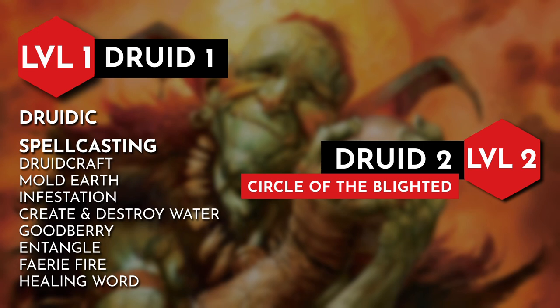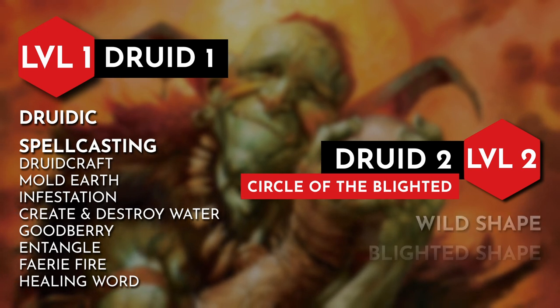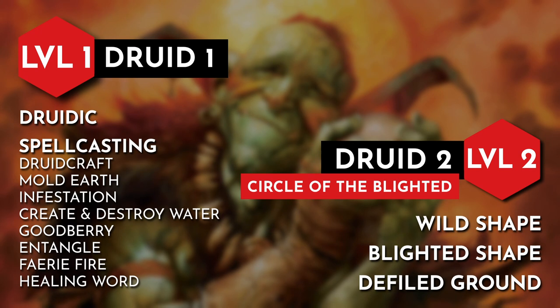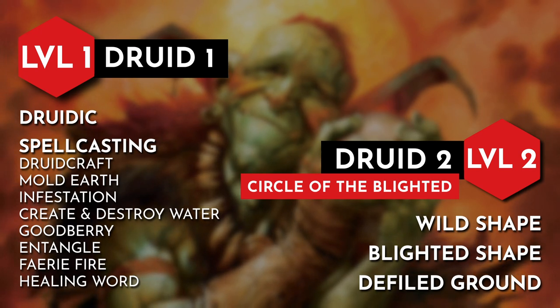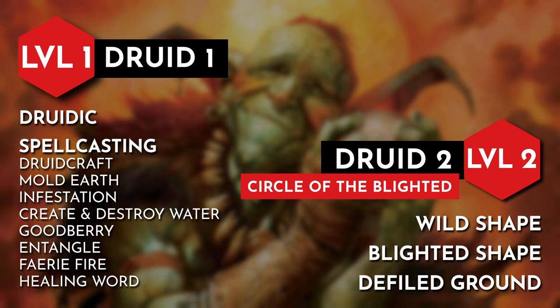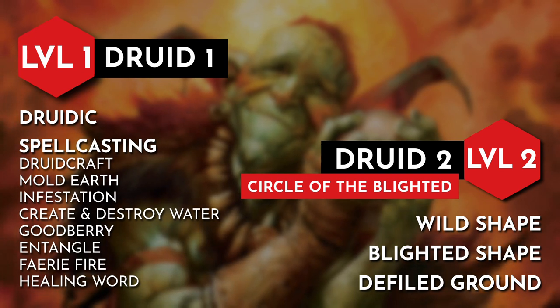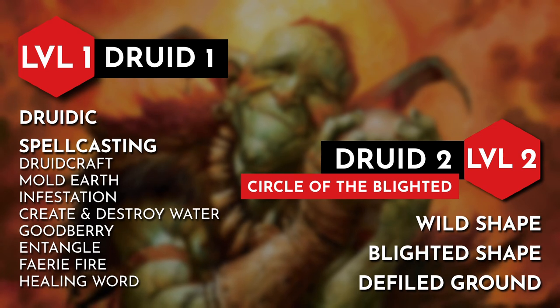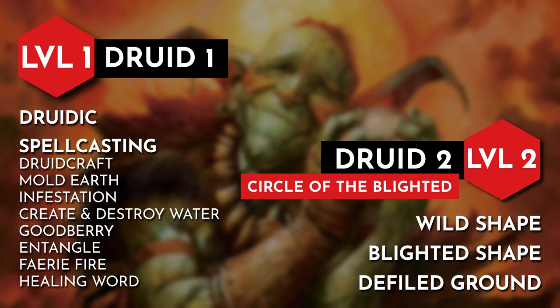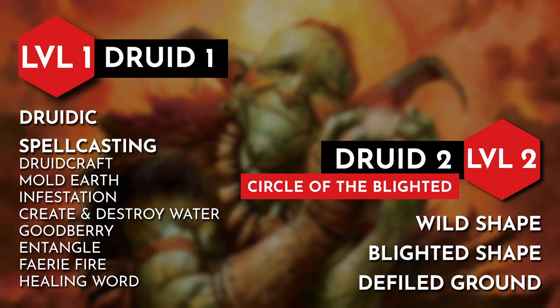With level 2, we gain wild shape, which will be primarily used out of combat as a utility option to help with dungeoneering. Also at this level, we choose our subclass: the Circle of Blighted from Tal'Dorei Reborn. This subclass has us draw power from the Wild Mother's wrath and pain that warped the Lush Gut forest after her battle with the betrayer god known as the Cloaked Serpent. Defiled Ground lets us corrupt a 10-foot radius area, causing any hostile creature there to take an extra 1d4 necrotic damage the first time they take damage each round. Blighted Shape covers our wild shape form with brambles and thorns, adds +2 to armor class, and extends darkvision by 60 feet.